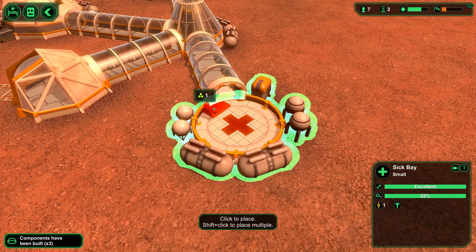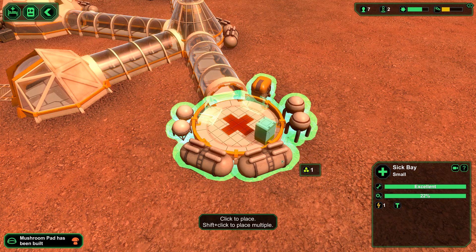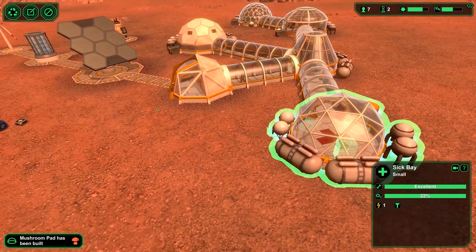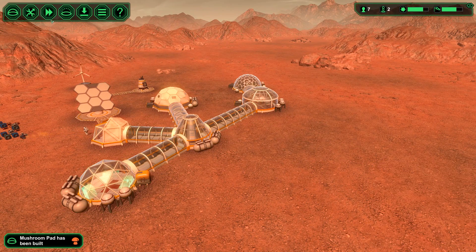Let's throw in just a couple beds. What's the purpose of a medicine cabinet? I'm not sure, but we'll throw it in over there anyway. Hopefully I have enough resources. I mean, I am playing on the easiest map because it wouldn't let me do anything else. Any game that doesn't let you play the most difficult right out of the gate — I don't know about that game.